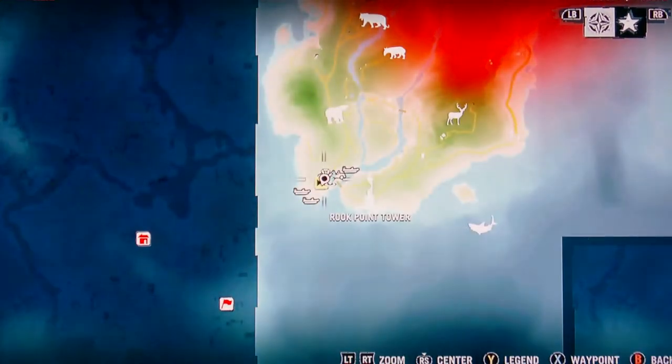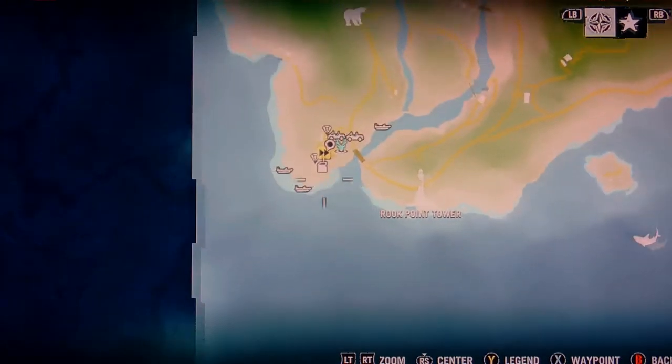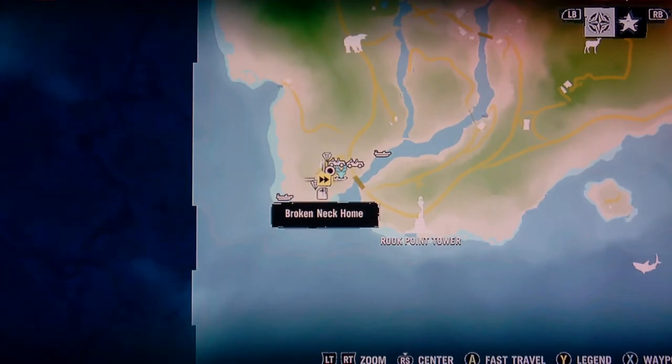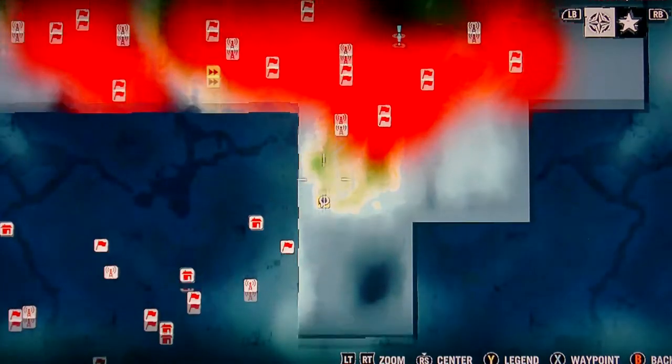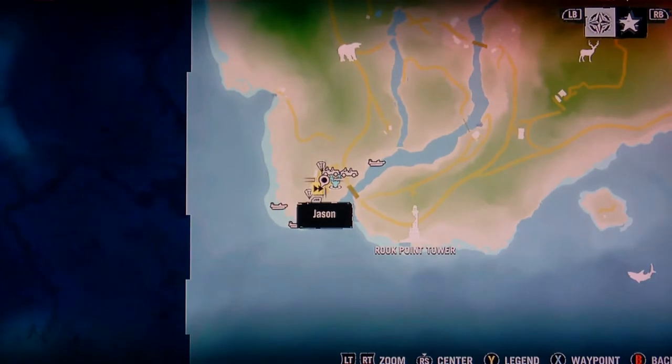First off, what do you need to do? You need to unlock — it's right beside the Rook Point Tower. It's like a base right here, but the enemy's base is called Broken Neck Home, located right here. You need to unlock it. You have to kill all the enemies in the base, then you can unlock it.